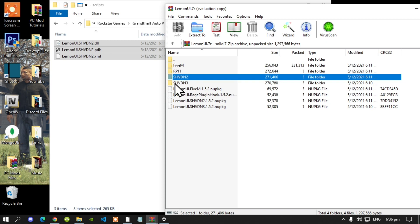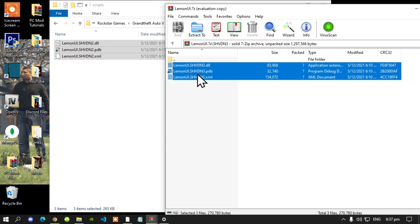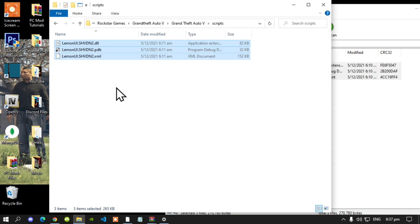This next step is optional: open up your SHVDN3 folder, select all the files and drag them inside your Scripts folder as well.